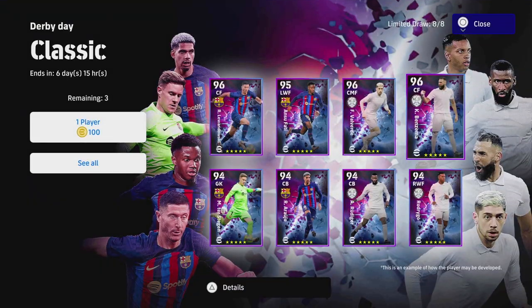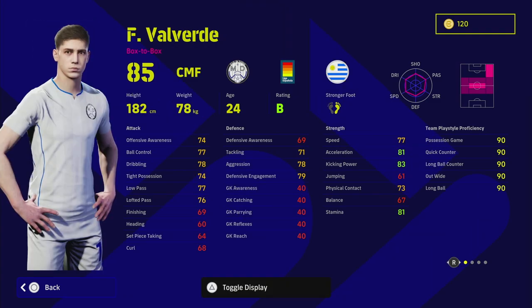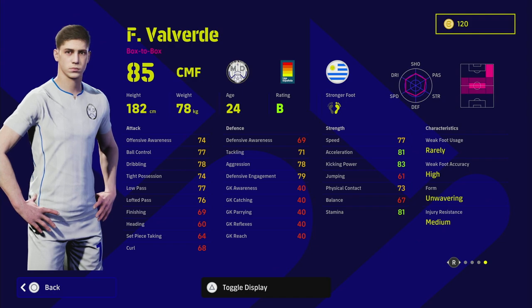Next up we have Valverde, who is probably my favorite player of the pack and one of my favorite players to use in the game. I have multiple versions of this guy - he's insane. There are a couple of similar players like Gretka, Barela, and others that can do a lot on the pitch, and you can train him up in multiple ways.